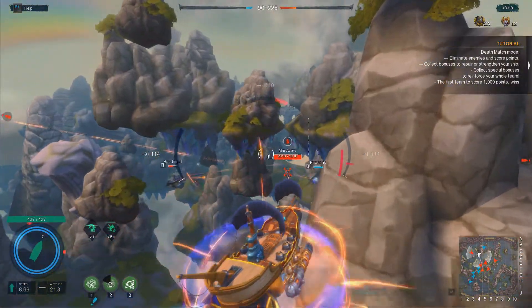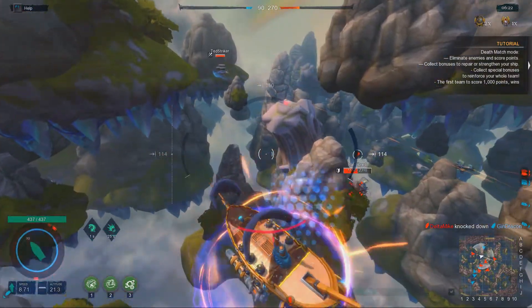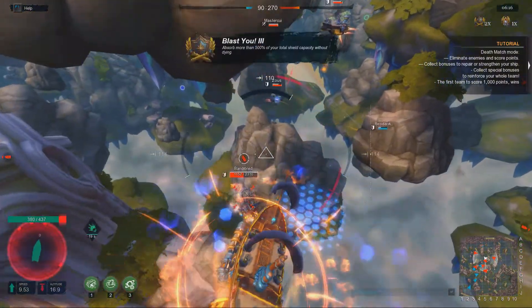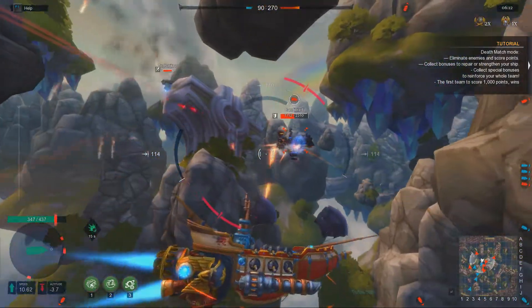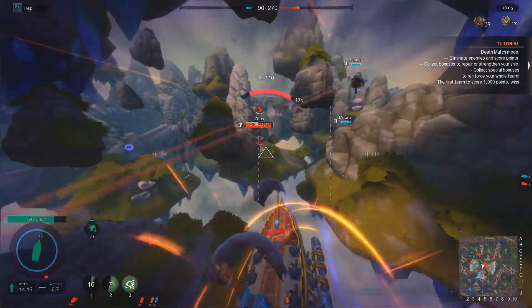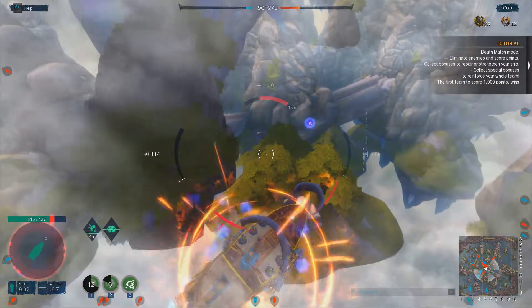Currently they are the fastest and most maneuverable ships in the game. If you've seen the battleship overview I posted the other day you can see how much faster these little bastards are. They are incredibly maneuverable and it is really difficult to hit these ships when they are dipping and diving around everywhere.